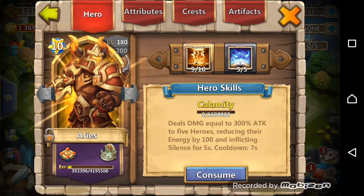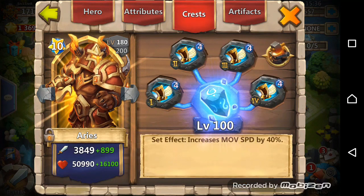The first hero is my Ares, he's double evolved, 9 of 10, 5 of 5 Revitalized Ice, level 100 Inscription, and level 4 Sprint Crest. I will change that Sprint for War God on Guild War days.